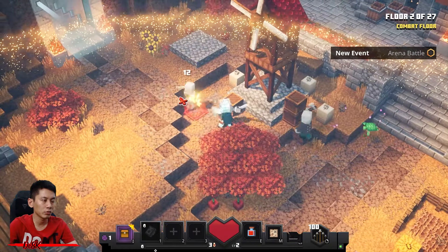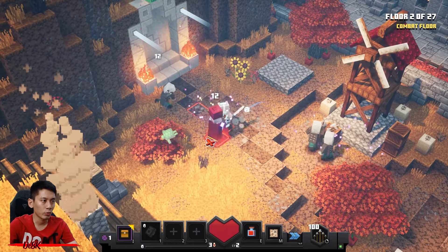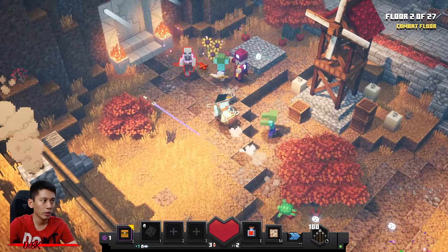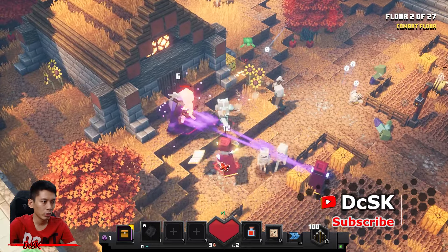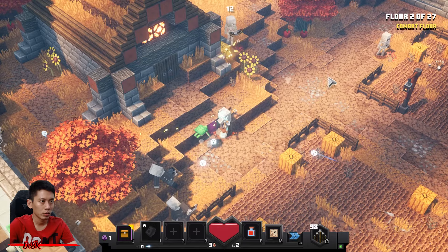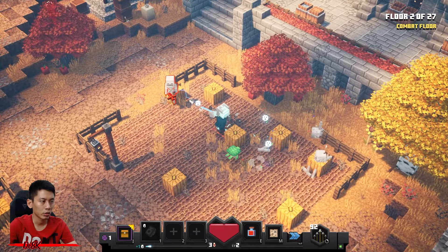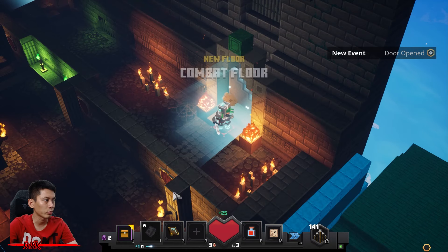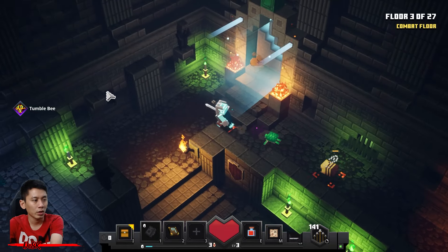This floor will spawn a geomancer and enchanter. Stay here and take them down as soon as they spawn — one slash, one kill. Incoming geomancer — watch out for that stone bomb. More enchanters over here — take them down. Okay, done. Get this updraft tomb and go.